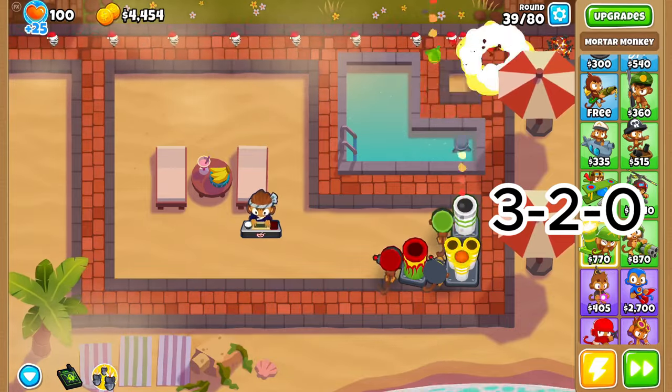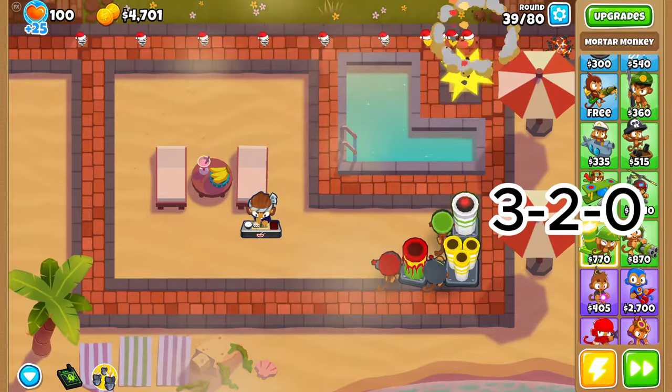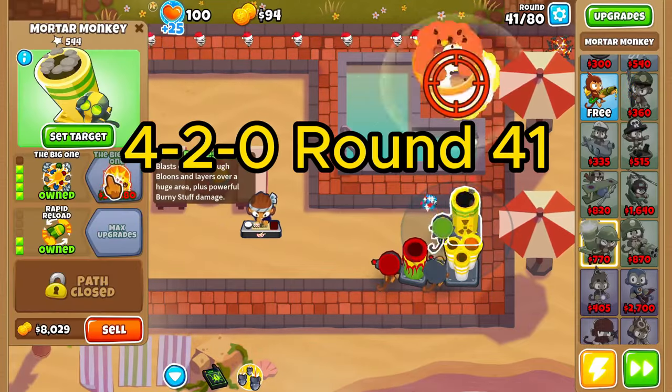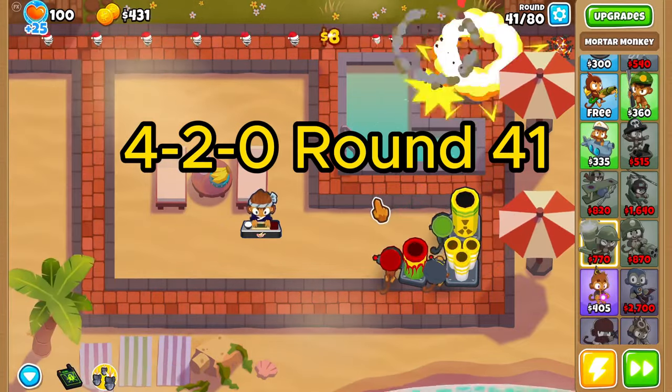Then you're going to add another mortar at 3-2-0 at round 39. Upgrade that to 4-2-0 on round 41.